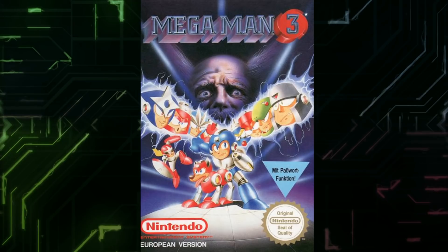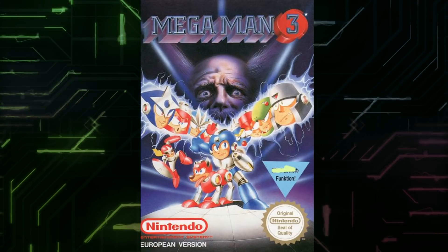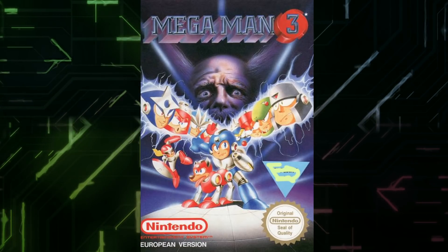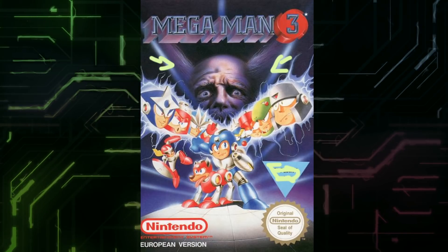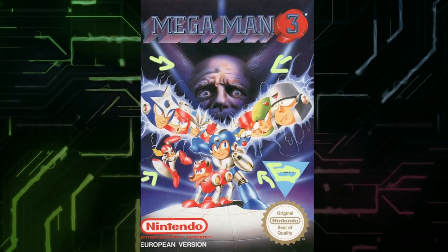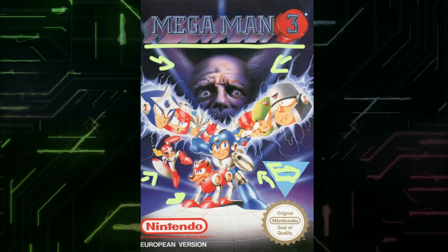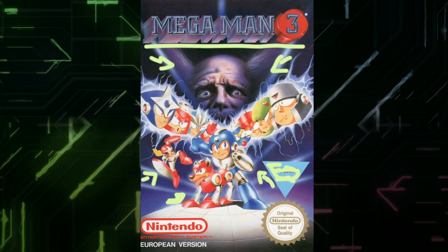We got this in Europe — I remember this box, my friend had it. I think this is my favorite box out of all of them. This just looks good. Got all the Robot Masters and they almost look like how they should. Again, the depiction of Wily — I think they nailed it. That's a pretty fun looking picture. Breakman slash Protoman here. Mega Man's got some silver armor, Rush has got some silver too. I think this is overall the best box we ever got. I like the logo — has that 80s style.